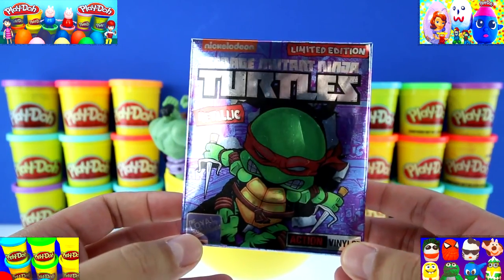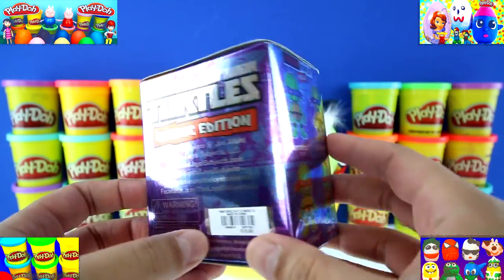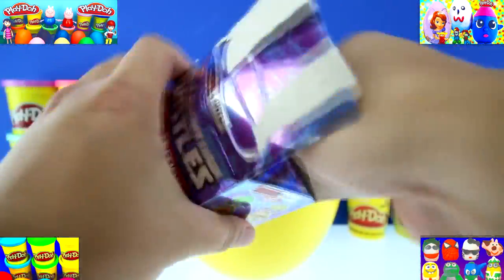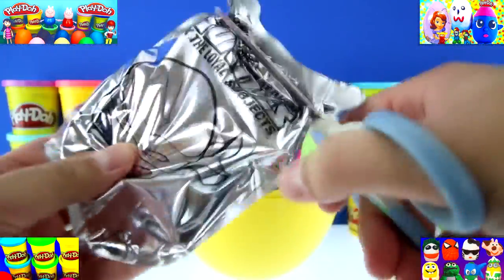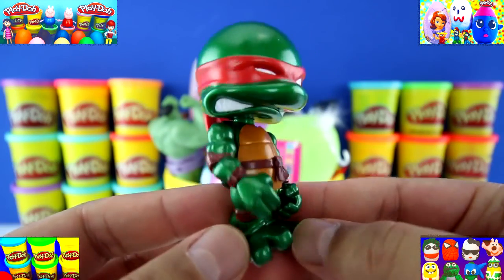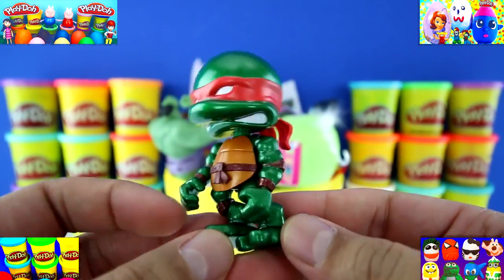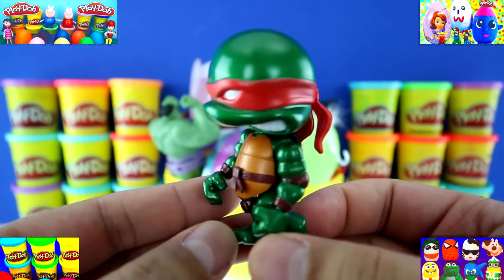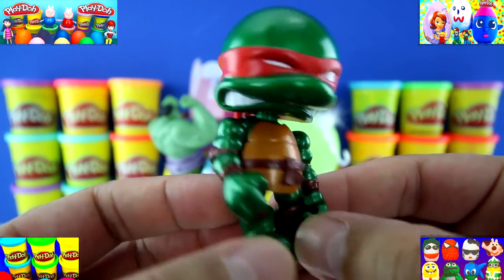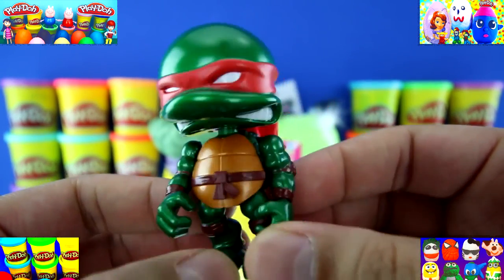We got a TMNT Metallic Blind Box, and it's limited edition. Check it out guys — on the sides are all the characters we can get. We got Raph, and his abilities are ninjutsu, and his weapons are the Sai and Kama. He's one of the TMNTs. You can tell this is Raph because of his red face mask. Don't mess with me or my brothers — and I like pizza.